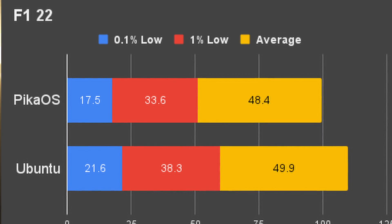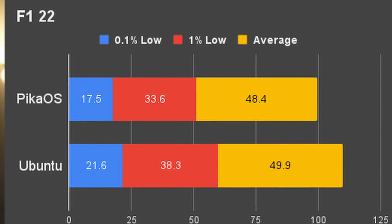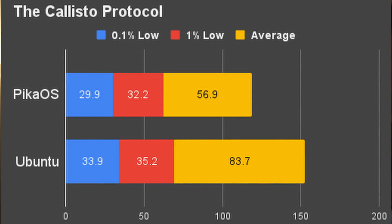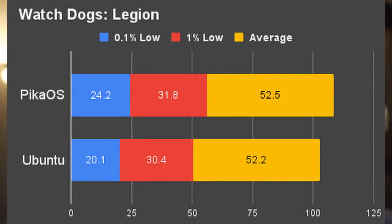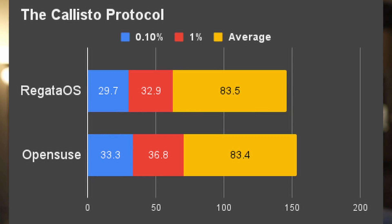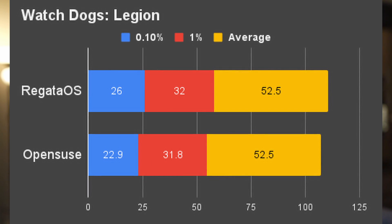Let's compare Pika OS with Ubuntu. As a gaming distribution, Pika OS didn't produce better numbers in either F1 2022 or Callisto Protocol — it looked like Pika had some noise on the Callisto Protocol average number, but 0.1% low and 1% low numbers were down. It did have better numbers in Watch Dogs Legion. Similarly for Regatta OS and OpenSUSE, F1 2022 and Callisto Protocol produced better results on the base system than the gaming system, while Watch Dogs Legion did the opposite.